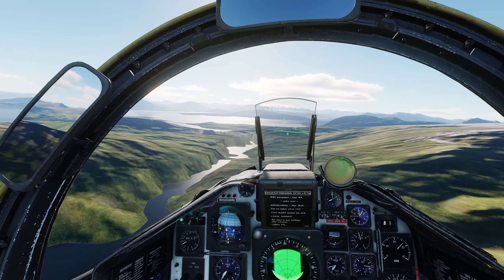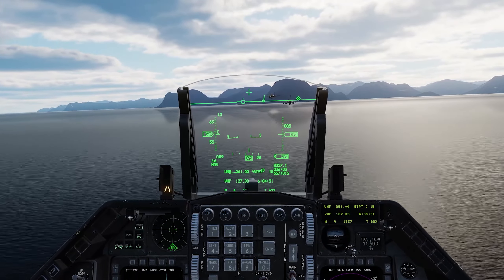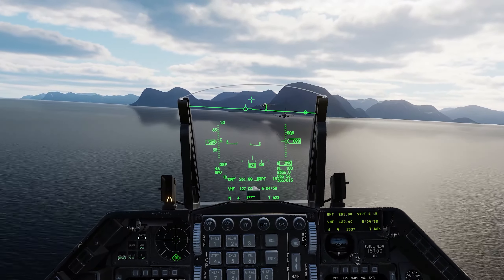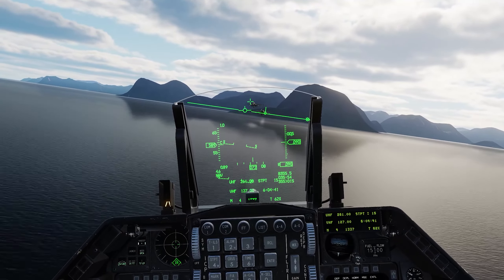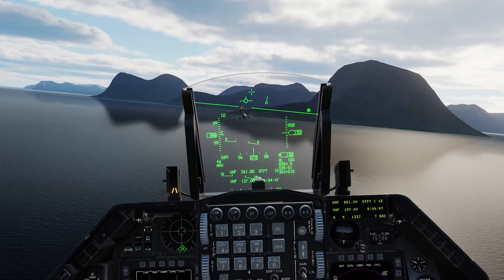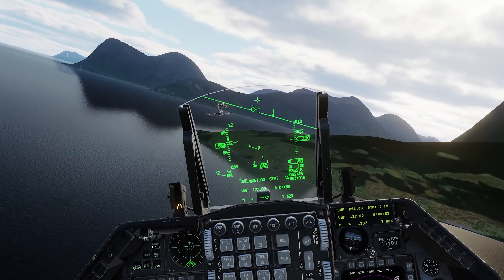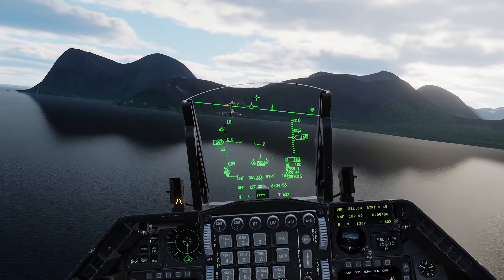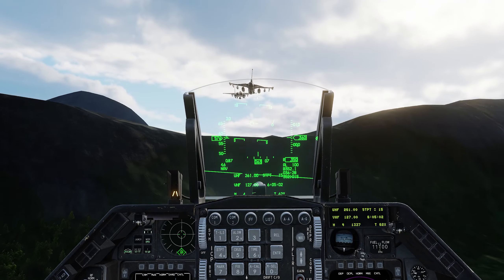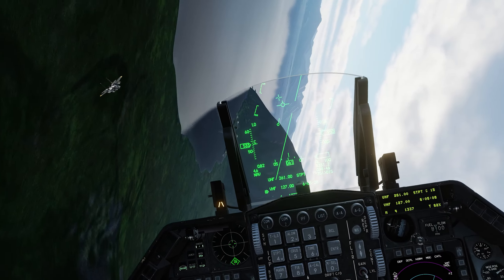Nonetheless, I believe they have the potential to significantly enhance the map's quality as they continue to work on it. So what's my final verdict? The Cola map is a refreshing addition to the DCS World community, introducing lush green landscapes and captivating terrains that contrast sharply with the desert maps. The map's breathtaking mountains and thousands of lakes create a stunning visual experience, especially when flying high. Orbix has crafted a setting where the potential for Cold War scenarios pitting Russia against the West adds an exciting layer to gameplay. While there is room for improvement in low-resolution areas, I believe the overall experience is promising.